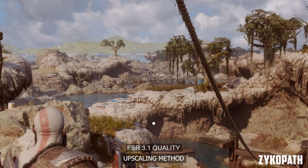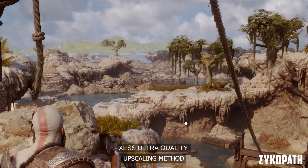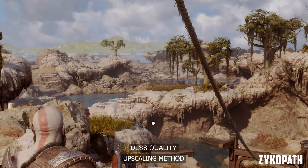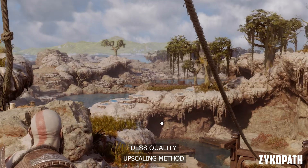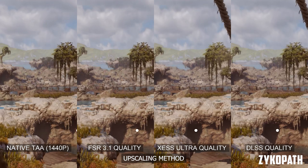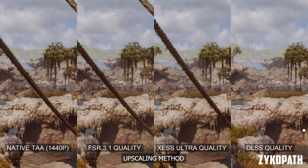During motion, all methods have minimal artifacting visible when playing. In fact, I had to slow the footage down to 25% speed to easily compare them, and they all look very similar to each other. There is no clear winner in terms of motion artifacting, but for overall image quality, just because DLSS has the least soft image out of all the methods, I will pick DLSS as the objectively better option, and FSR 3.1 as a very close second.